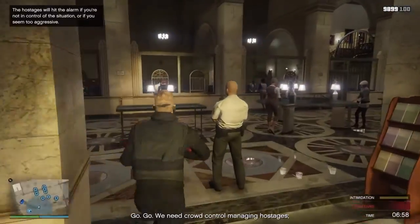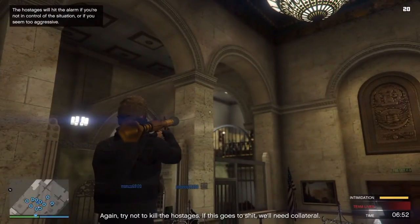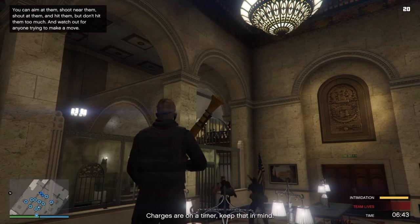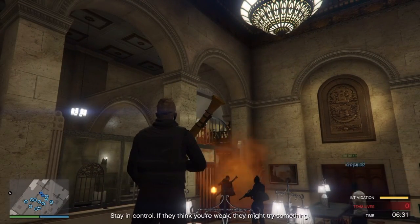For starters, you want to have the heist finale set up, and then whoever's crowd control wants to go on top of this table and just stay there with an RPG. That will keep the intimidation bar at max for the rest of the heist. I'm pretty certain only the RPG works — I'm not sure if the homing launcher works but I don't think it does.